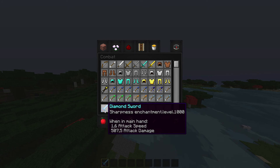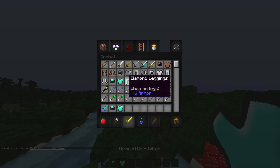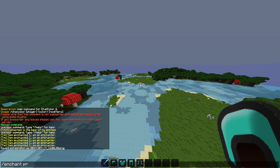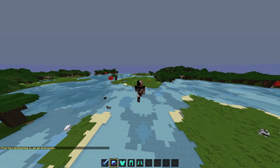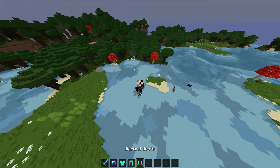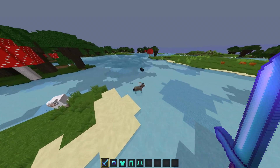That's what you want — that's something really cool. You can do that with swords, and you can also enchant your armor with something like protection 1000. You've got protection enchanted at level 1000. You can do this with every single enchantment. It's really helpful and really cool — if I walk toward a mob it will automatically die without any problem.